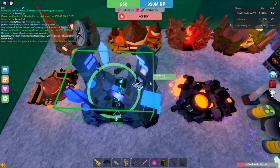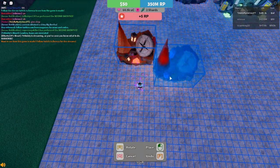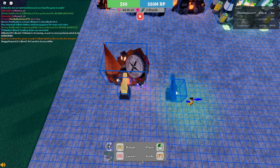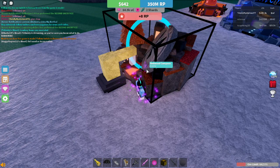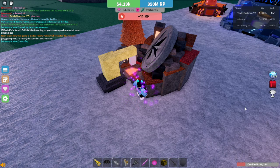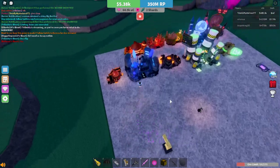So first off, we have the Redwood Compass. This is one of the new exotics. It's a flat multi, as far as I could tell — just about 300x or so. The exact multi is 296, so it's about 300. Pretty good.